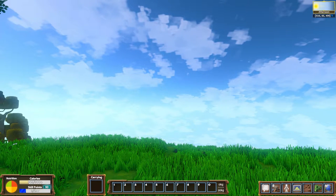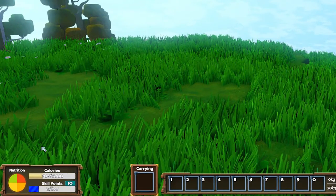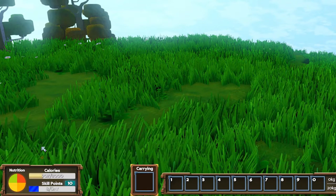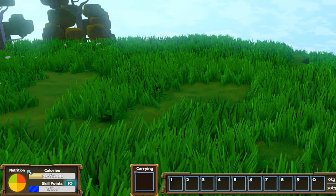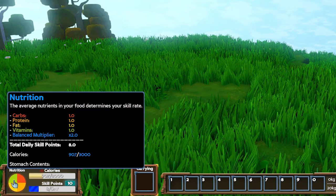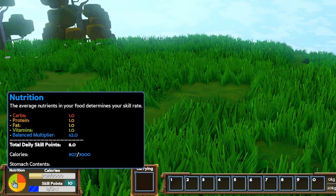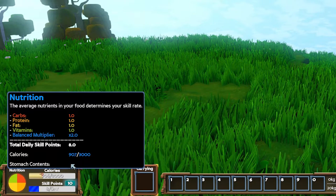The very first thing you'll want to do is take a peek at the nutrition panel in the lower left corner. You'll be frequently using the info displayed here, so it's crucial to know what it all means. The pie chart represents your fat, vitamins, protein, and carbohydrates. You can hover over the pie chart to see the contents of your stomach, and it'll give you a list of everything you ate — for example, elk wellington and wheat.